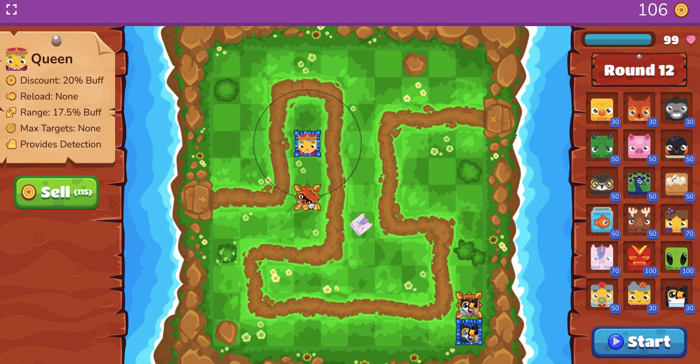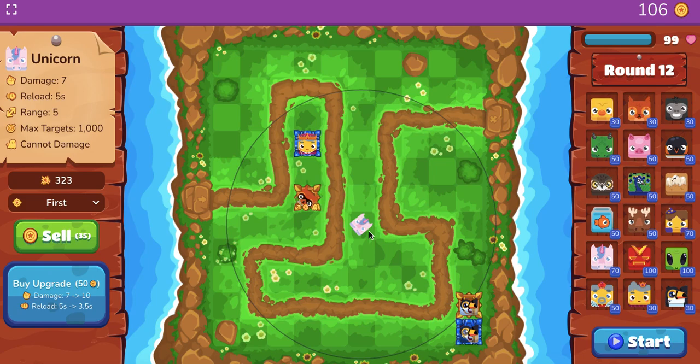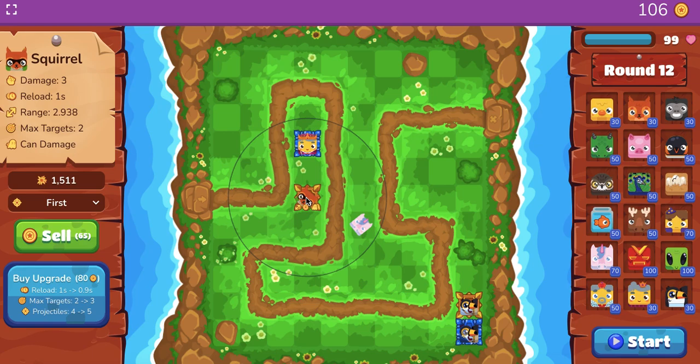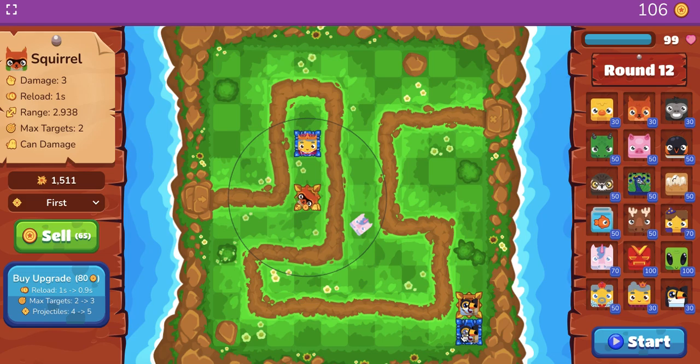Let me show you what I did first. I set up the squirrel first and almost maxed it out completely before round 12. All you really need is the squirrel and the unicorn to take out all of the blukes. I only lost like one little life. Make sure you buff up the squirrel one round, buy the tax toucan another round, buff up the squirrel, max out the tax toucan.